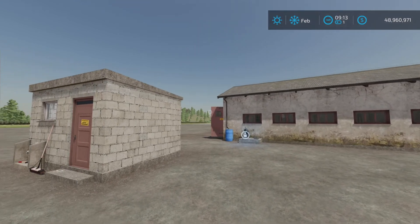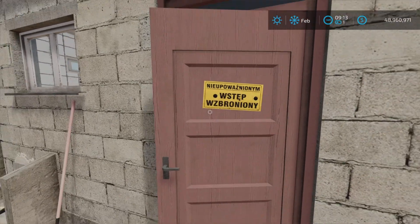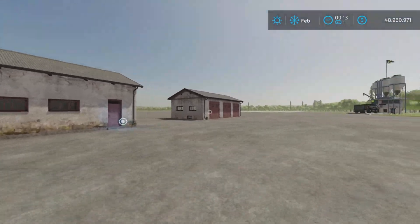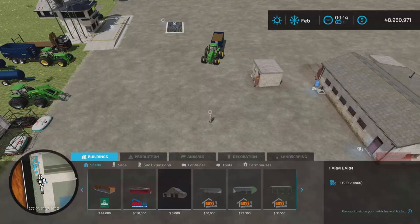We have the cow barn, an additional milk extension, a silo, and we get a garage. Slot counts are a bit high: 19, 20, and 21. Let's have a look at where we'll find it first.